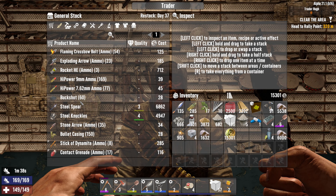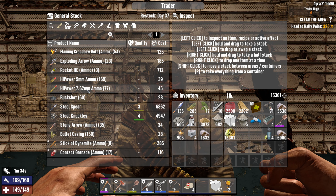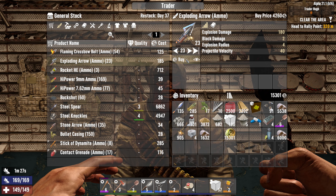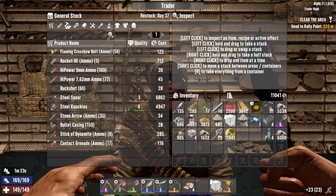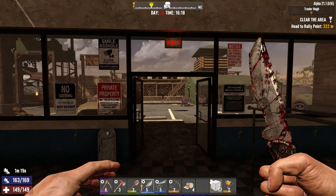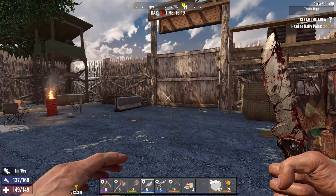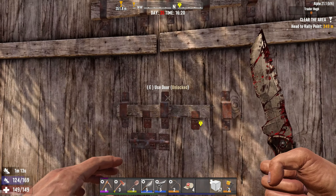Trader Hugh does not have any ammo at all — not that I need anyway. Exploding arrows could be good — let's buy those. That's expensive! Holy crap. Let's get back over to Trader Douche and buy the pump shotgun from him.